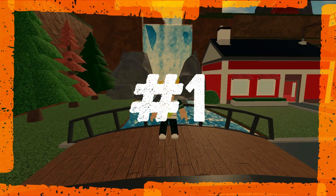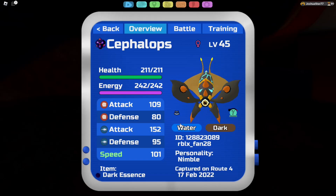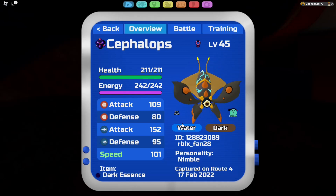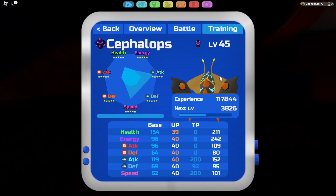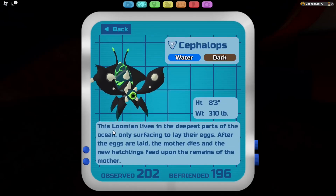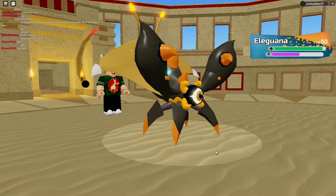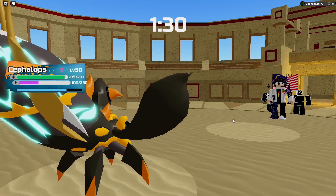The scariest Lumion in all of Lumion Legacy is Cephalops — there's no other choice. This is the definitive scariest Lumion. It has Soul Drain, it drains your soul, the Bloodsucker ability is bulky. And if you read its Lumion page, it actually feasts on its own mother — the mother lays eggs and the children feast on their mother. That is dark, and that's why Cephalops is a dark type. It is one of the scariest Lumions by that lore alone, and even if it wasn't good at PvP, this would still be number one.